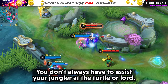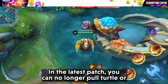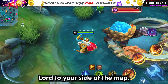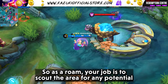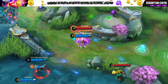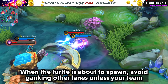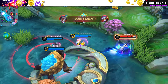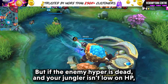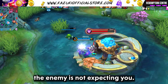Tip number 2: you don't always have to assist your jungler at the turtle or lord. In the latest patch you can no longer pull the turtle or lord to your side of the map. So as a roamer, your job is to scout the area for any potential threats and zone them out. When the turtle is about to spawn, avoid ganking other lanes unless your team can secure the turtle on their own. But if the enemy hyper is dead and your jungler isn't low on HP and your teammates are there, you can rotate to other lanes where the enemy is not expecting you.